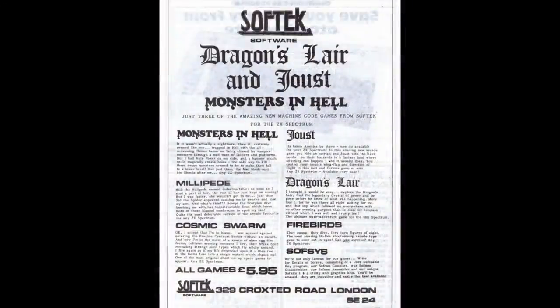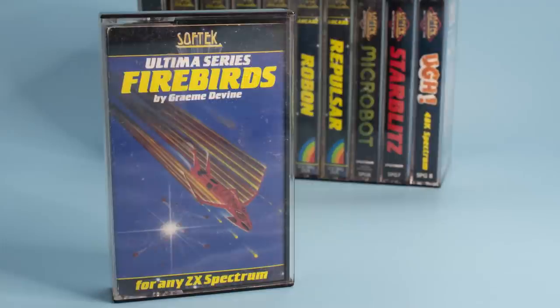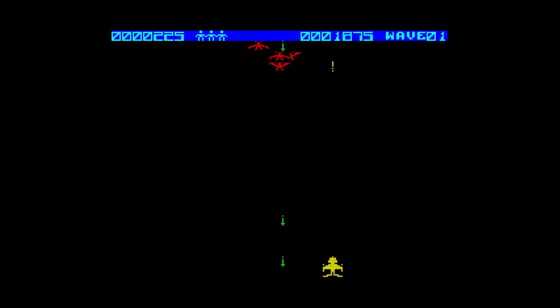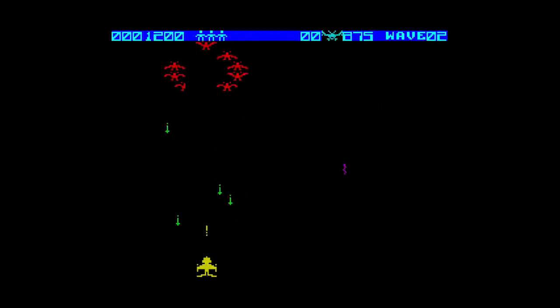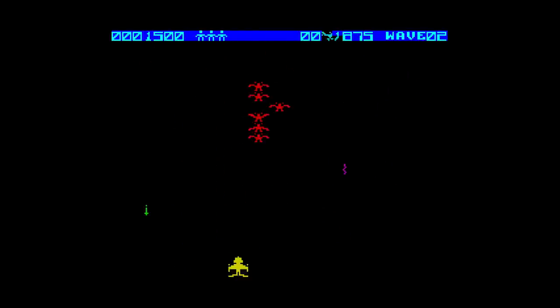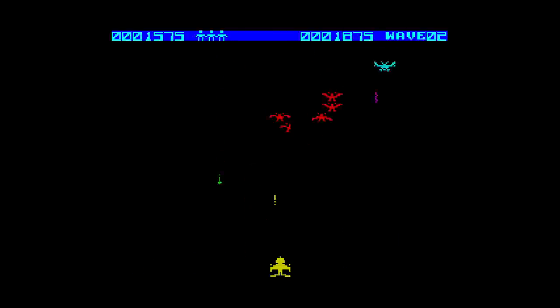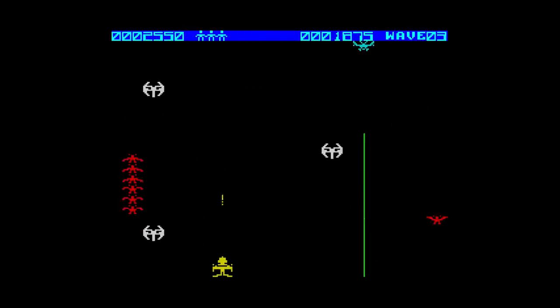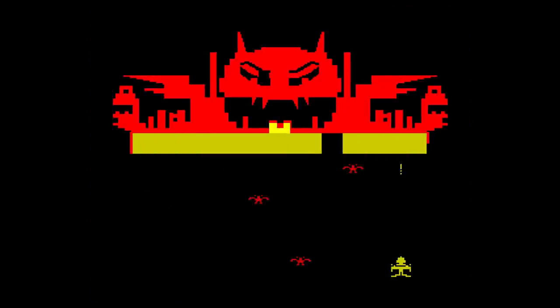Moving into March 1983, SoftTech started putting product codes on their tape inlays. First up is Firebirds, code SOF SUS001, part of the Ultima series. It's a sort of version of Phoenix but with a few differences. The first level has red birds; destroying them moves you to the next level, which adds a cyan alien. Further levels add large white things moving down the screen, and then a huge mothership that needs destroying. Gameplay and sound are nice, and this is a great game.